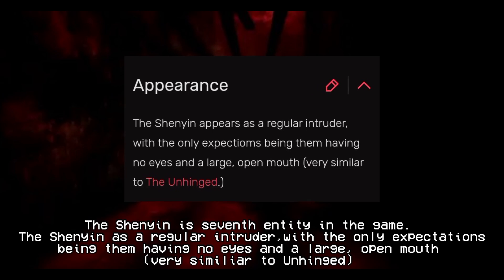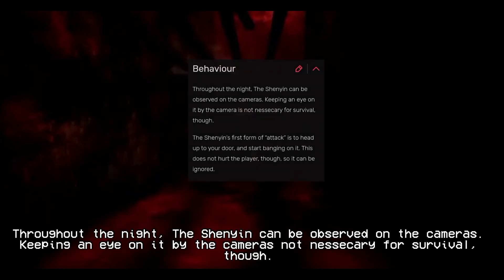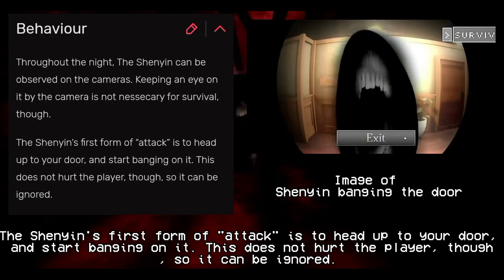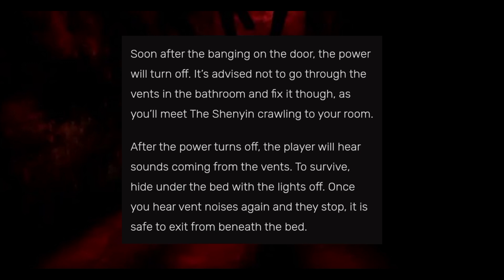The Shenyan is the seventh entity in the game. The Shenyan looks like a regular Intruder with the exception of having no eyes and a large open mouth, very similar to the Unhinged. Throughout the night, the Shenyan can be observed on the cameras. Its first form of attack is to head up to your door and start banging on it, which does not hurt the player. Soon after banging, the power will turn off — it's advised not to go through the vents in the bathroom, as you'll meet the Shenyan crawling to your room. After the power turns off, hide under the bed with the lights off. Once you hear vent noises again and they stop, it is safe to exit from beneath the bed. A badge is obtained when the Shenyan kills you.